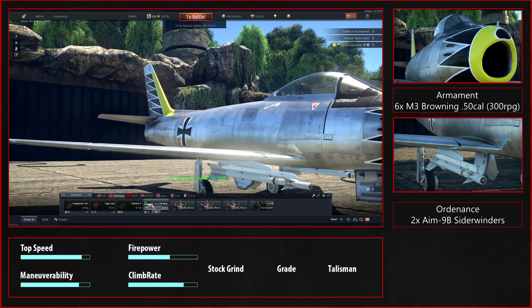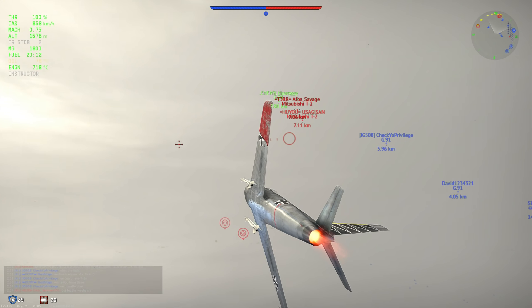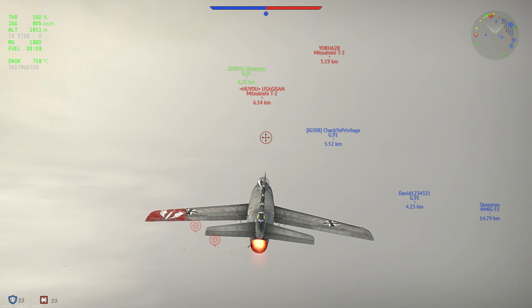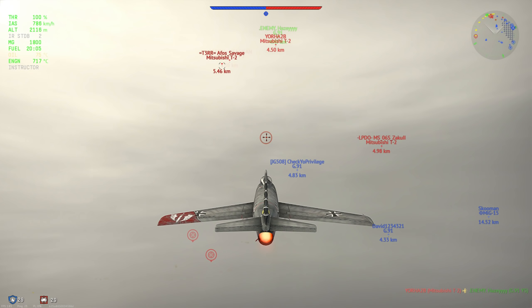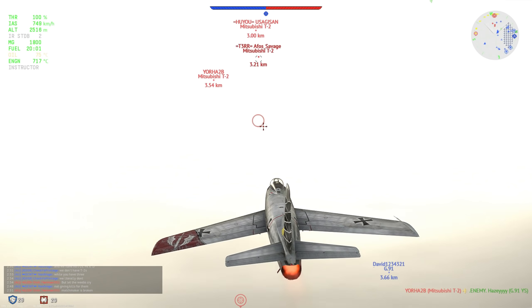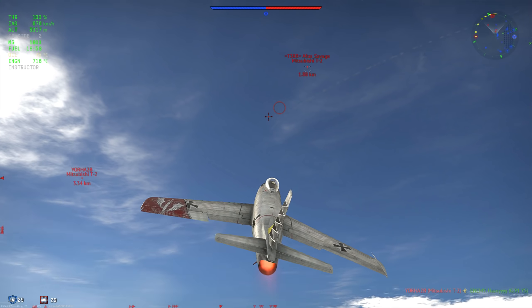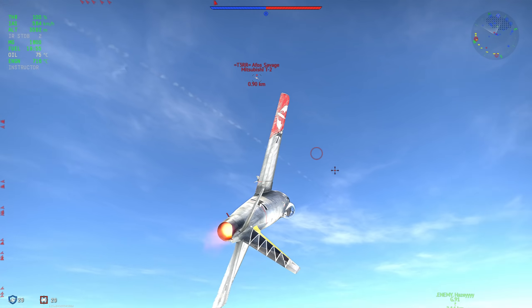The intro has gone on for a while so let's go straight into the match. I always tend to get a little bit of altitude, because while you might be faster than most people, you still get players like the CL-A and the F2 sabres who can outdive you and cut you off. You're not as fast as a T2 or F100, so your speed isn't a free ticket to win.